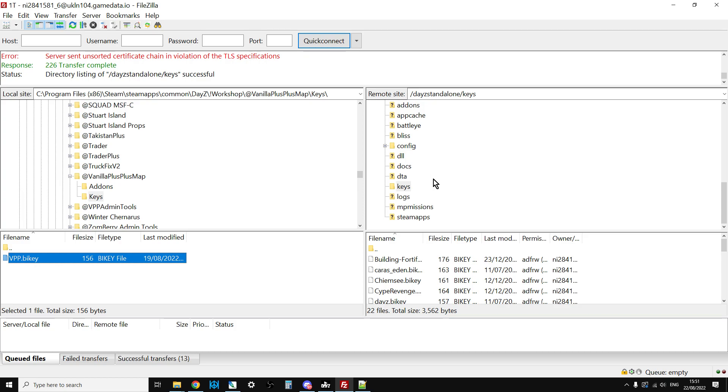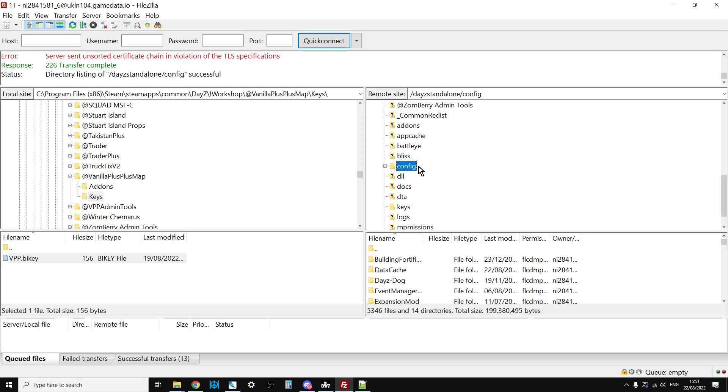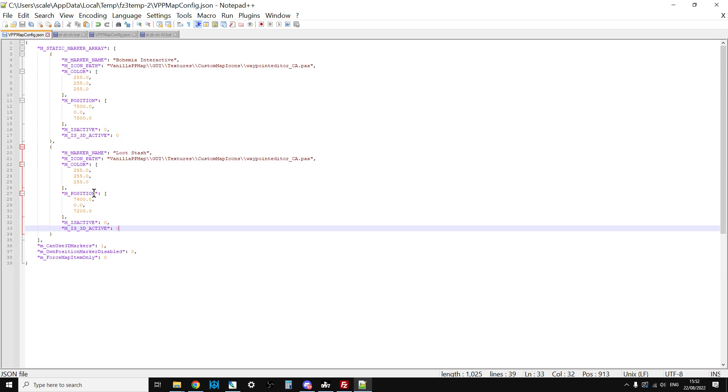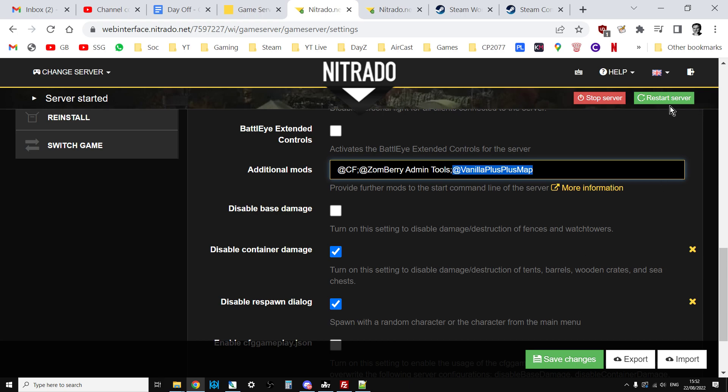If you want to edit the config file, you can do it from the file browser but it's better to do it via FTP. Open the config folder on the remote server, scroll down to find the vppmap config dot json. You can edit that - set the static markers to zero, customize whether players can use 3D markers, and whether their position is displayed. Save it and your FTP program will ask if you want to re-upload - say yes. Changes to the config file take effect immediately, though players may need to re-log to see them. You don't need to restart the server.